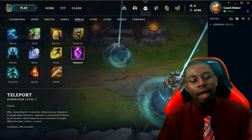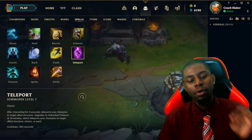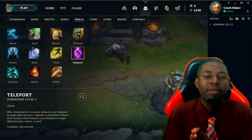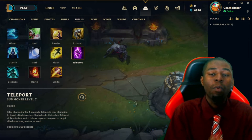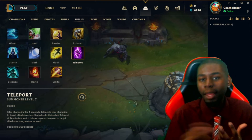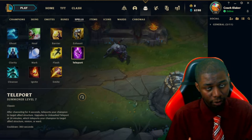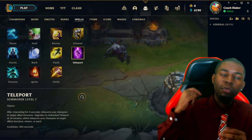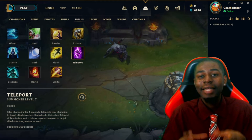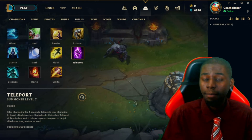Next we have Teleport. After channeling for 4 seconds, it teleports your champion to an allied structure. It upgrades to Unleashed Teleport at 14 minutes, which lets you teleport to allied structures, minions, or wards. Before 14 minutes you can only teleport to towers. After 14 minutes you can teleport to minions like lane minions or Malzahar's minion, Rift Herald, wards, Thresh's Lantern, Jarvan's Flag, and Heimerdinger turrets. You can get really creative teleport plays by keeping those options in mind.